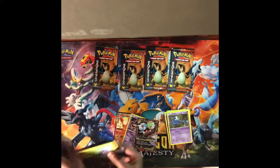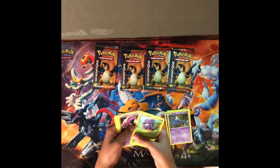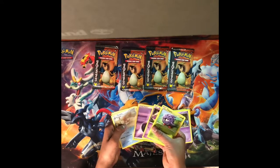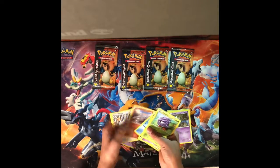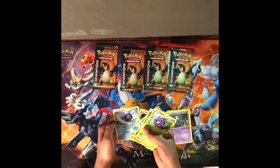Next pack, we have Tangela, Ghastly, Purple Energy, Krabby, Rhyhorn, Altaria, Rapidash, Gulpin, Metapod, and Cloyster.